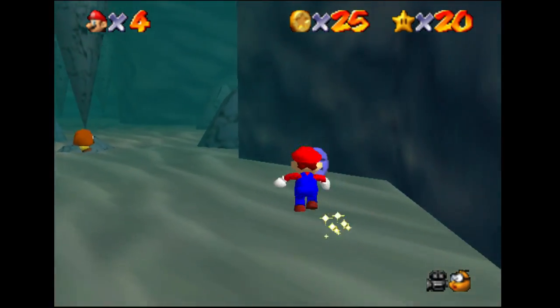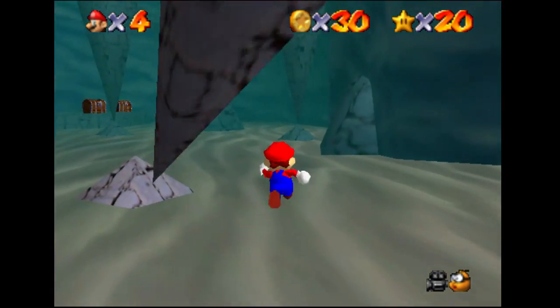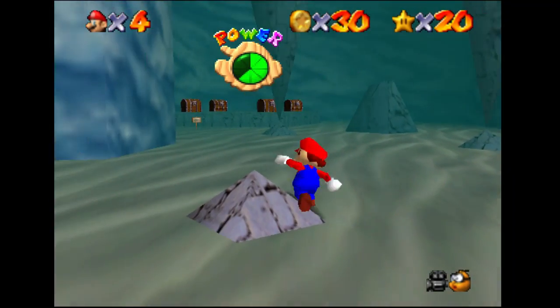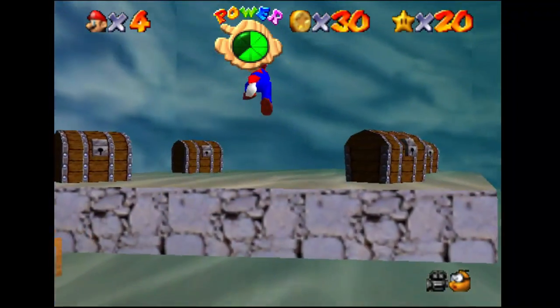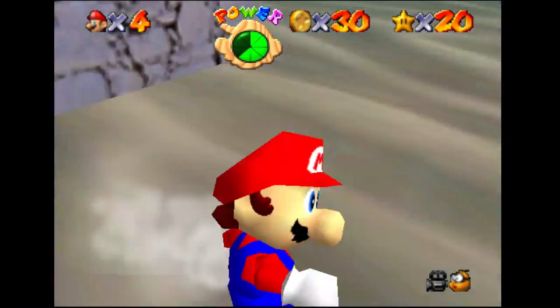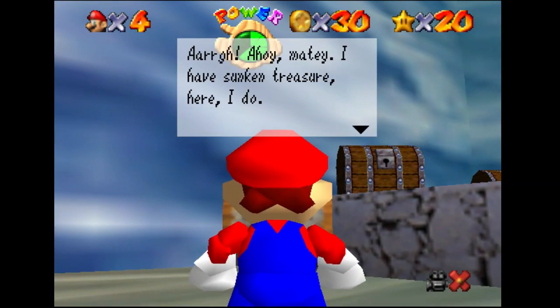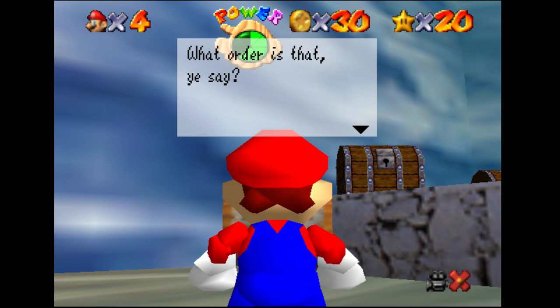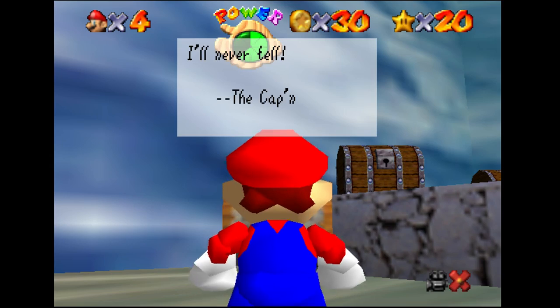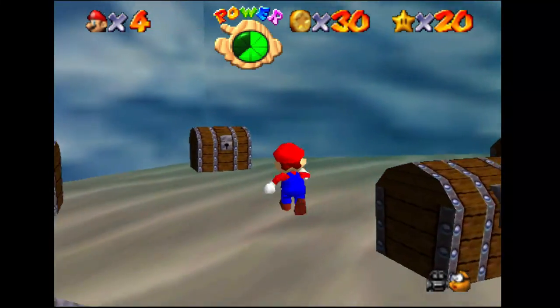In the DS version, there's an extra star in here. The pirate says: 'I have sunken treasure here, I do. But to claim the plunder, you must open the treasure chests in the right order. What order is that, you say? I'll never tell.' Well, you don't need to, because we learned it last time.